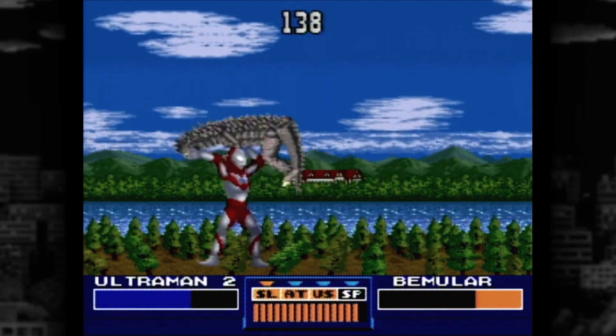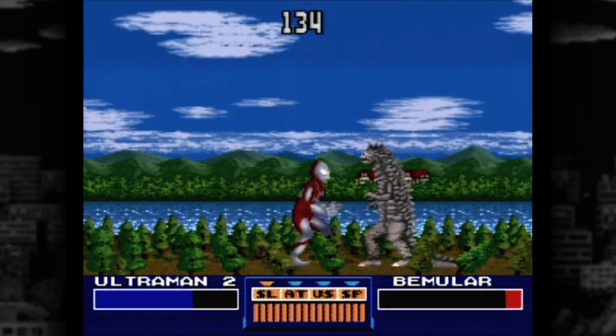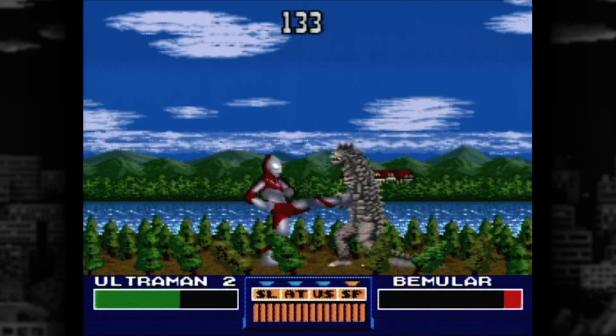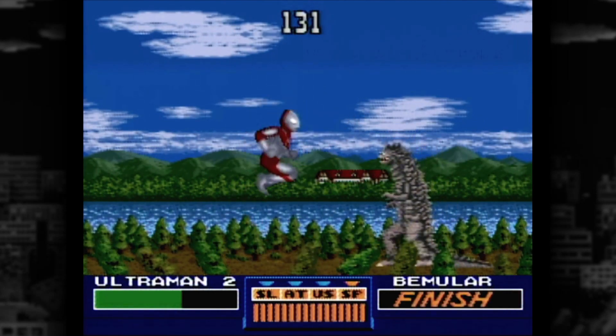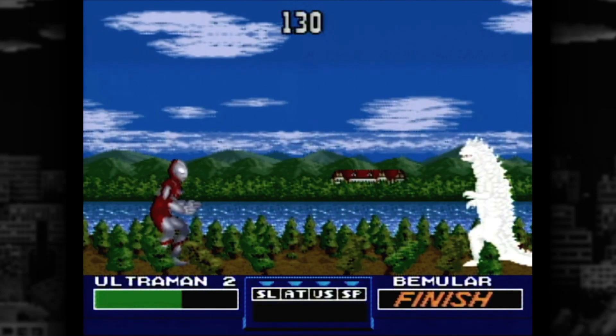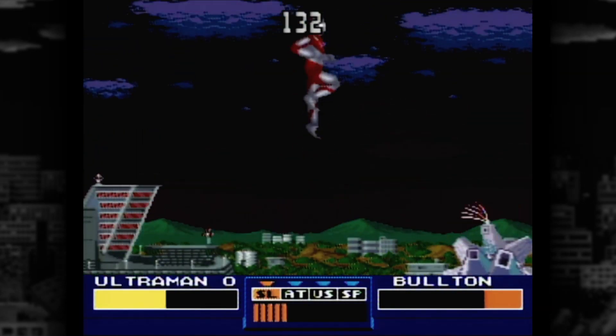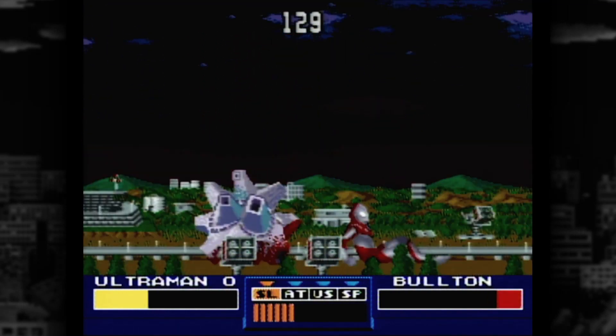If you've seen my review of what we in the States refer to as Ultraman for the Super Nintendo, this'll look very similar, but a bit different. They are, in fact, two different games based on two different series. The one more familiar to us was based on the Towards the Future series, produced in Australia in 1990, while this Japanese version hails from the original TV series from 1966.